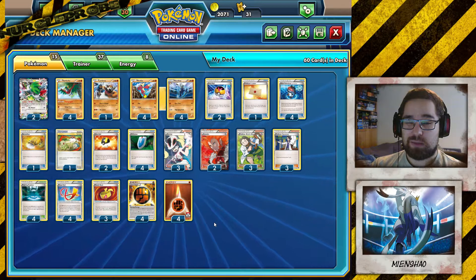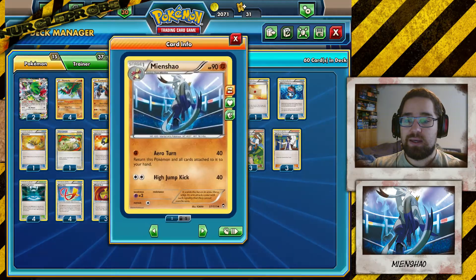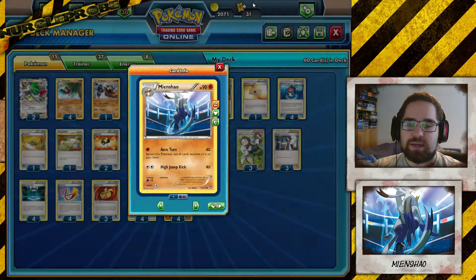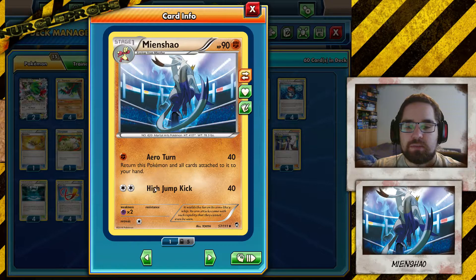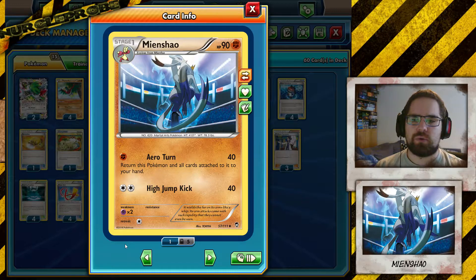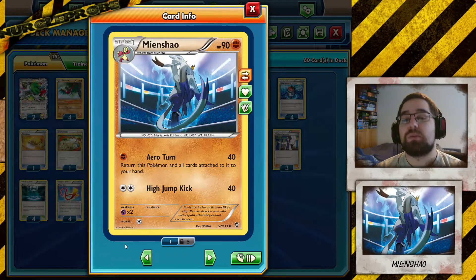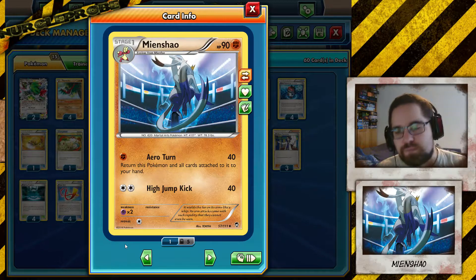We're also gonna talk about Seismitoad. If we're playing against Seismitoad, remember that High Jump Kick is an attack that you can use. Don't be afraid to use High Jump Kick in situations where you have to — you don't have to return it to your hand every turn, because you can save it. High Jump Kick can be worth using sometimes, especially when your opponent is lacking energy or can't get the cards they need. It can save you that one turn from playing an energy next turn. For example, if you have two Strong Energies on Mianxiao already, you can play the third one and then return everything to your hand without risking losing those energies.